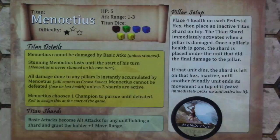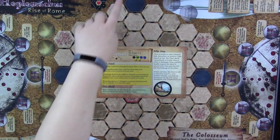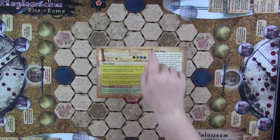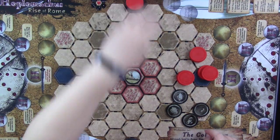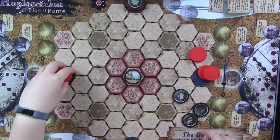One interesting thing about this game is the pillar setup. These four gray spots at the edges of the arena are the pillars. In Minoetis' case, we're going to put some shards on them that cause him to gain health when we attack those pillars. Once we have those shards active, it allows our gladiators to attack him normally and have extended movement. He also can't actually lose his last life until three of the shards are active. The shards start out on their black and white inactive side; the colorful side is active.